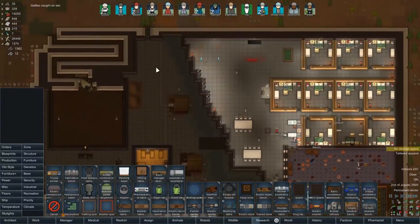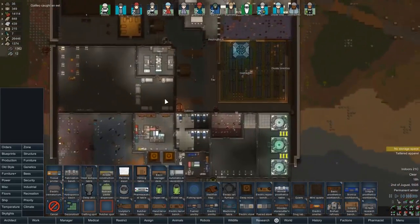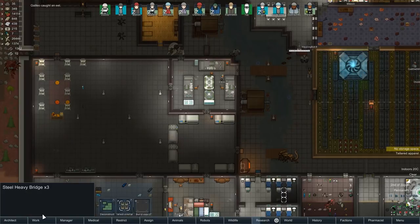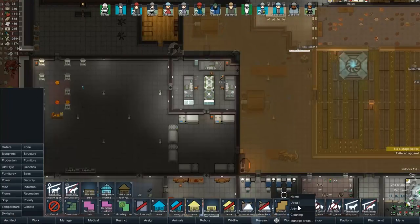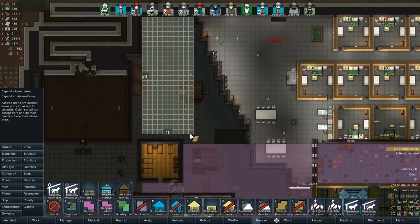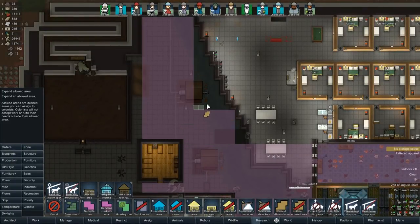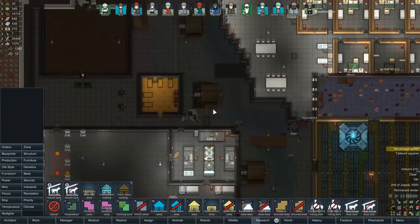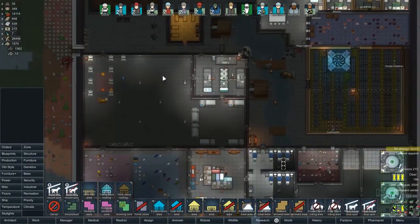I need to do something with these animals - I feel bad just having them roaming around like this. They seem a bit bored. Let's expand the allowed area. You guys can go up here - go and have a nice swim in the river, or whatever it is you horrible half-breed creatures do. Go and stand in the mass graves. This is obviously going to be the main lab area that we need to do something with.